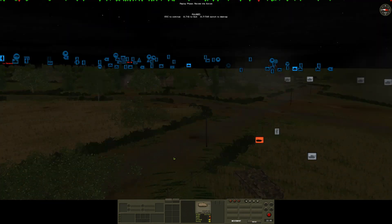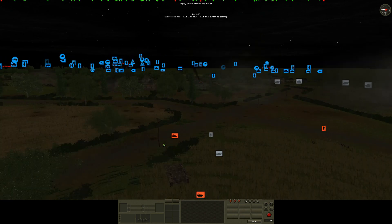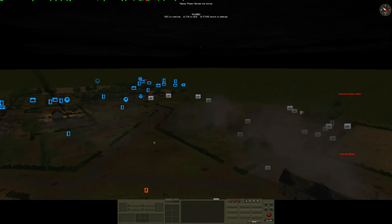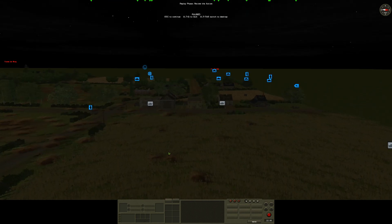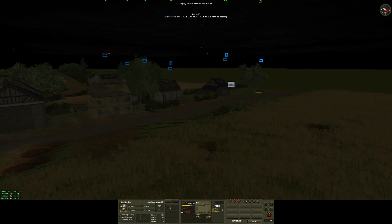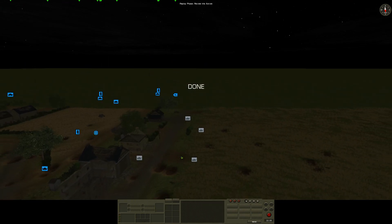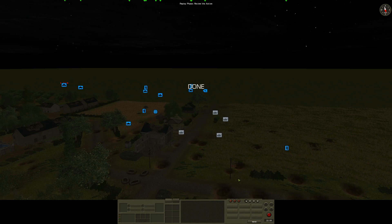Over here we have resolved ourselves — one, two Stug-4s sitting here quite merrily. I think there's a rise that stops any sight over here. Are you seriously telling me there are armoured vehicles admitted to here and we haven't spotted them? They are sitting at the edge of this field and one has gone for them — we can't see them. I mean, I know it's dark, I know it's night time, but this feels a little bit over the top.